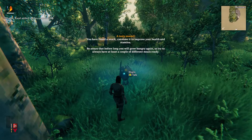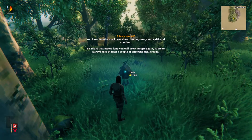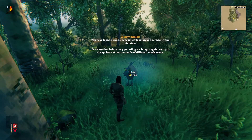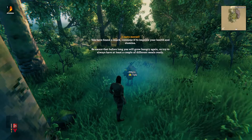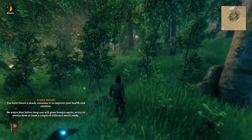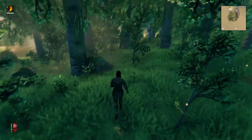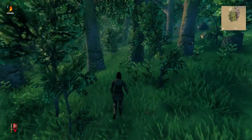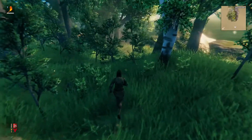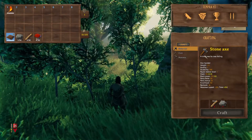I bring tidings — you have found a snack, consume it to improve your health and stamina. Be aware that before long you will grow hungry again, so try to always have at least a couple different meals ready. So our hunger is the little fork icon and our health is the red bar. Honestly I was practicing the game a little bit before this recording and I died because I accidentally set myself on fire — yeah, that was an interesting start.